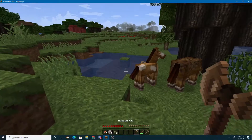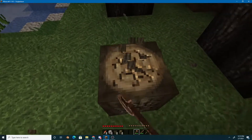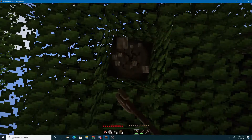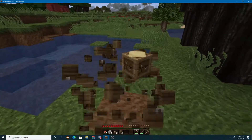We have a wooden axe to get even more wood. The three tools you'll need at the start would be a wooden pickaxe, a wooden sword, and a wooden axe. Get as much wood as you can.